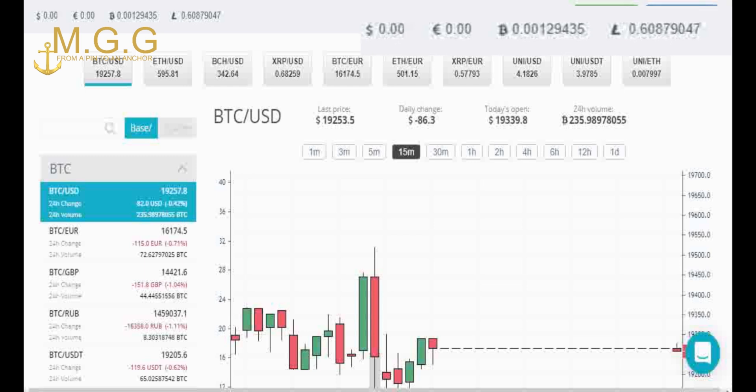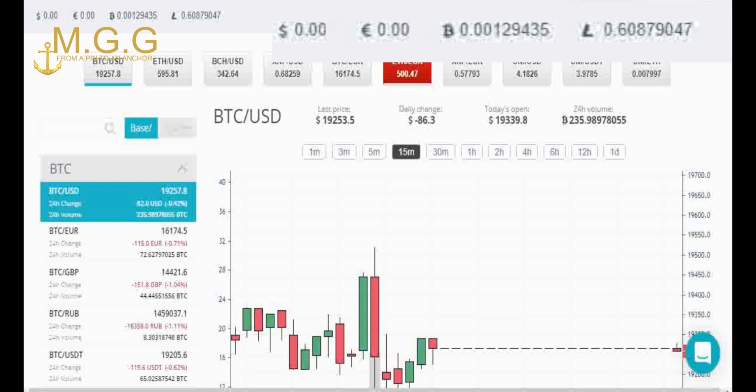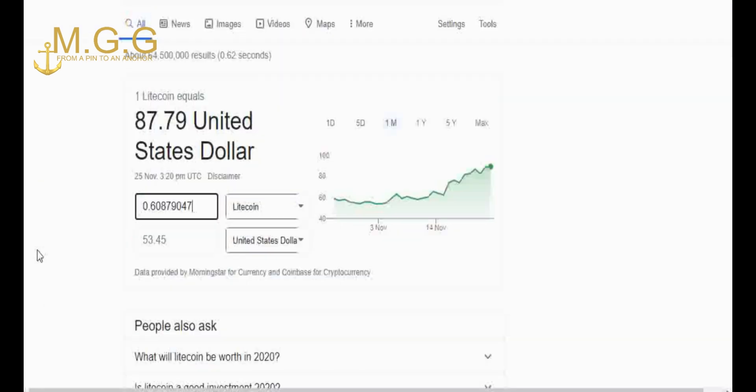Converting my Litecoin earnings to US dollars using Google, for the month my Litecoin would have been equivalent to $53.45. So there you have it — my monthly profitability from mining with Litecoin pool. I will continue to mine on my solar system.